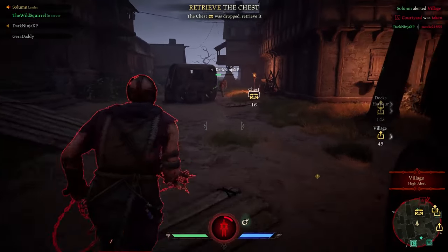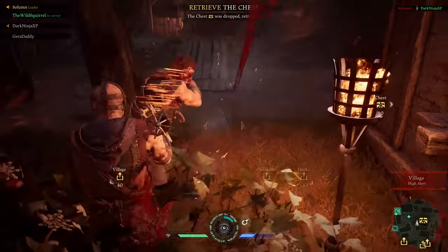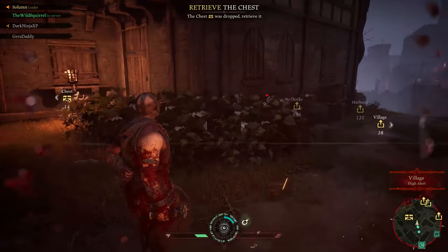When you're not locking down a specific capture point or covering an important area, you should lead into fights with your gas. This is a great way to soften up your enemies before the fight even begins.